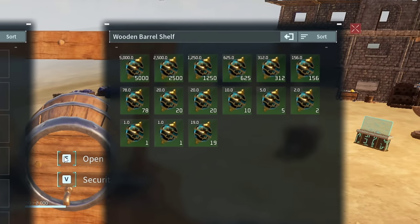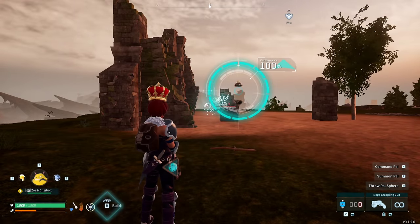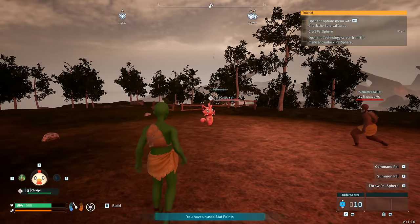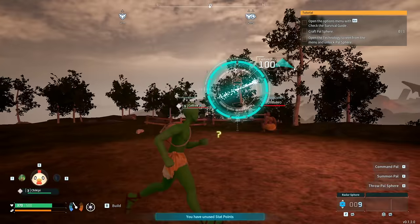The Radar Sphere has a dark green look to it, and instead of only being used to catch wild pals like all of the other spheres, this one is actually meant to catch other players' pals. I got on with a friend of mine to test this out, and found out the sphere will only catch other players' pals if they were in a different guild than yours,